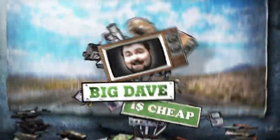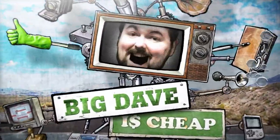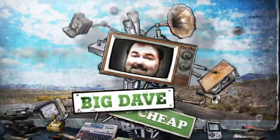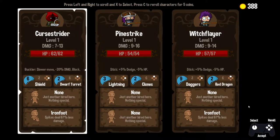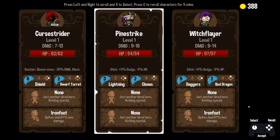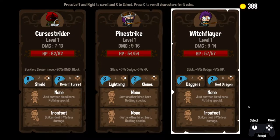Hello Internet, it's Big Dave here, and welcome back to more Vertical Drop Heroes HD. We are resuming right after our last episode, and we are choosing from this cast of rogues: Curse Strider, Pine Strike, and Witch Flare.